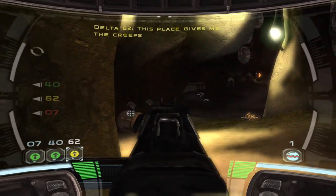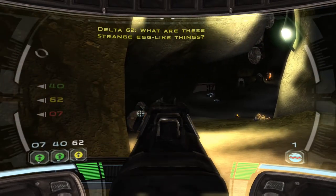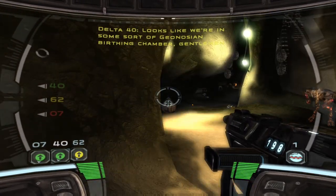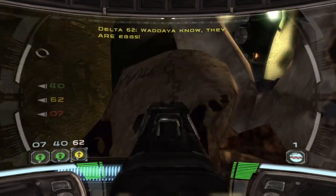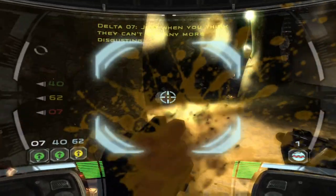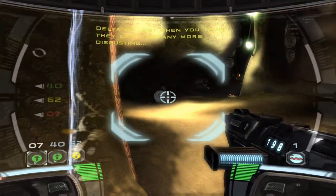In-game NPC dialogue: 'This place gives me the creeps. What are these strange egg-like things? Looks like we're in some sort of Geonosian birthing chamber.' 'What do you know — they are eggs. Let's give them a wide berth, just to be safe.' 'Just when you think they can't get any more disgusting.'